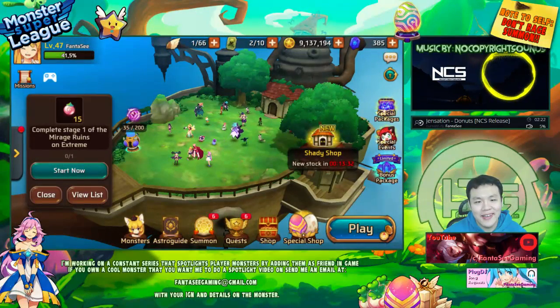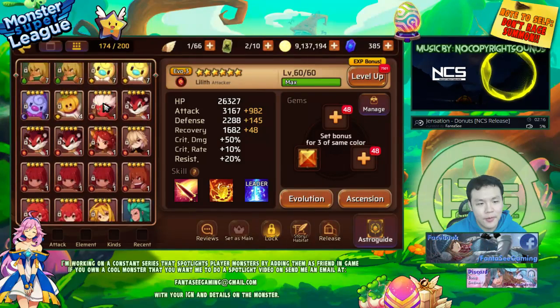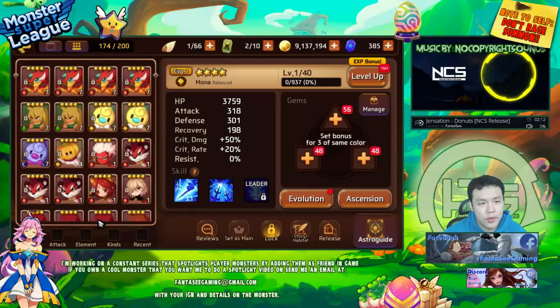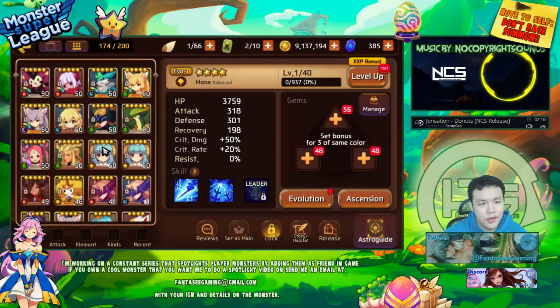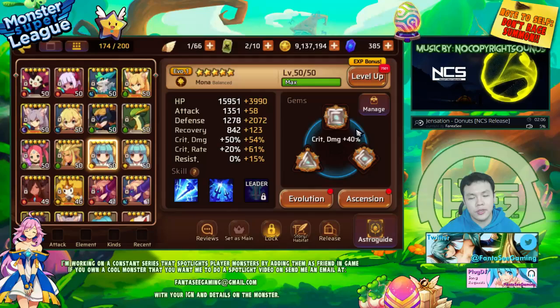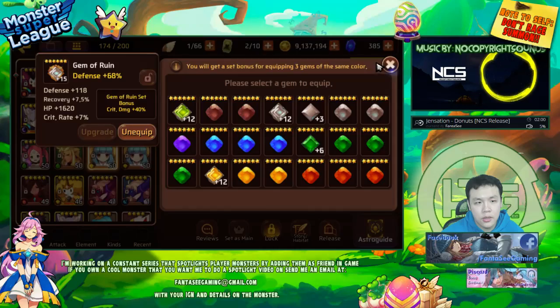Hey, what's up guys, welcome back. It's a new day - I finally got my Light Mona to level 50 max level and I'm gonna be six-starring her now. I gemmed her up and got her gems to all plus 15, so ruin set, crit rate, double defense.